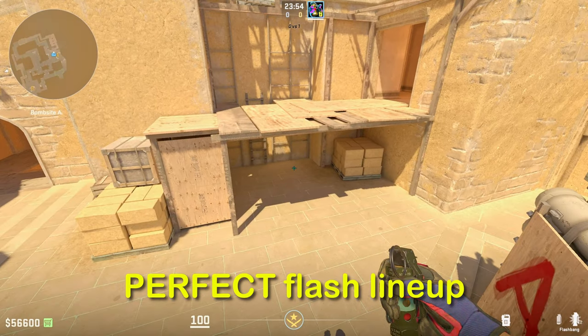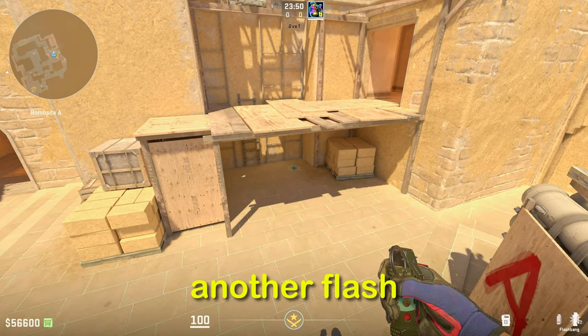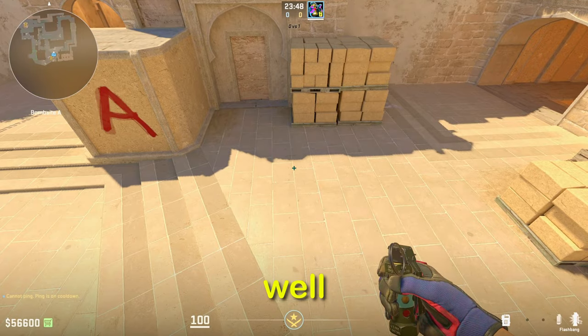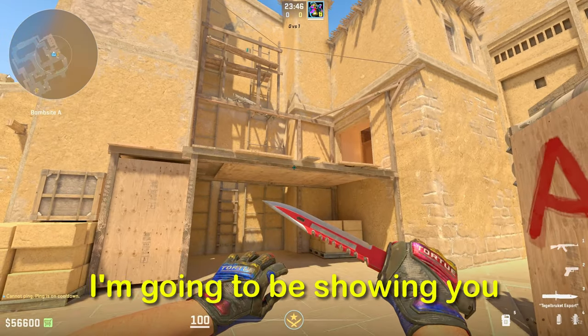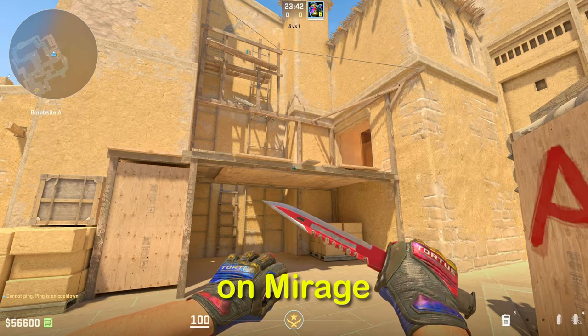What if I told you there's a perfect flash lineup that blinds both top palace and under palace, and then you still have another flash — literally a god flash — for sight? Hey everyone, it's Flasher, and today I'm going to be showing you the god flashes that you need to know to throw from palace on Mirage A site.